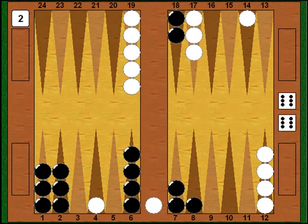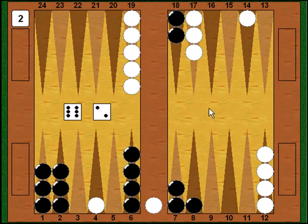Myberg shoots and rolls a 6-2. This game is really turning into an example of when bad rolls happen to good players. Again the 2 point is blocked, the 6 point is blocked — white can't enter, so he's got to stay on the bar one more time, and I have another chance to try to put them away.